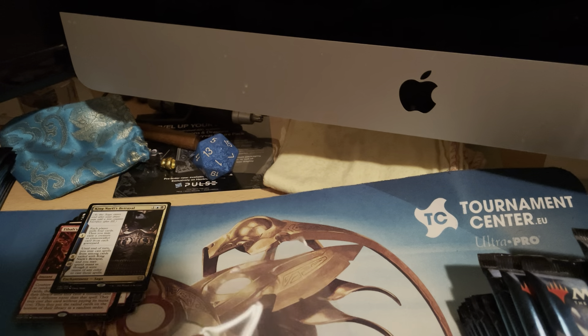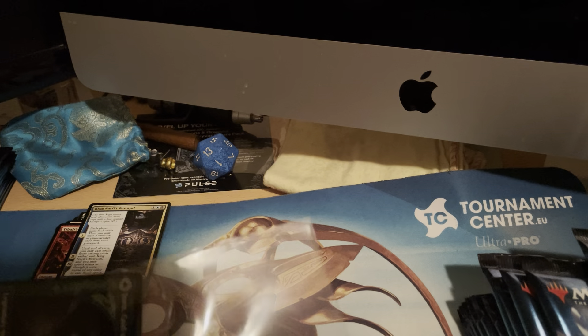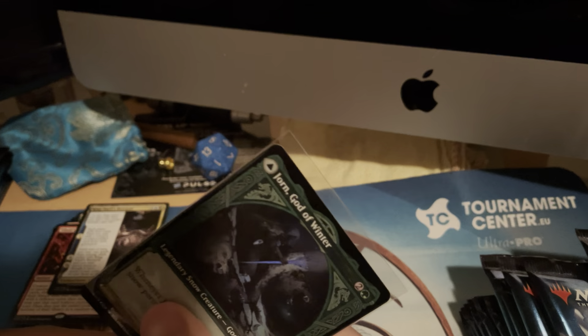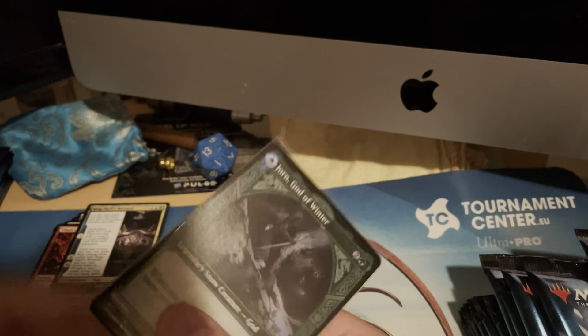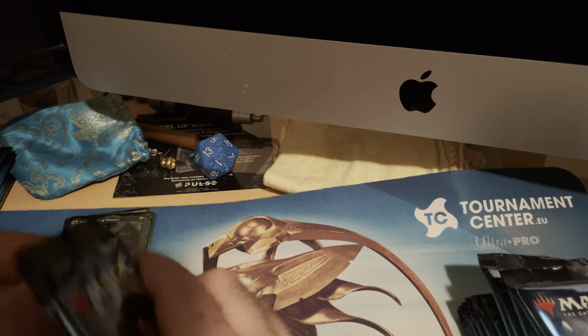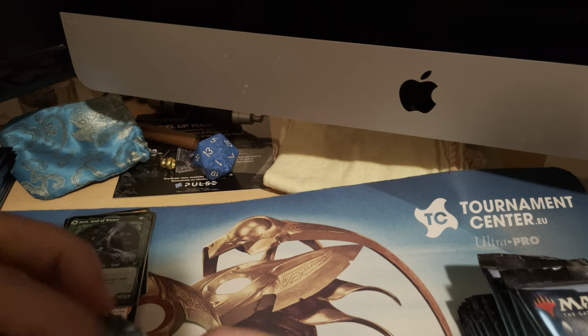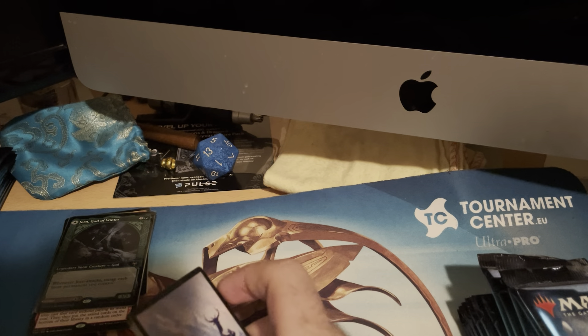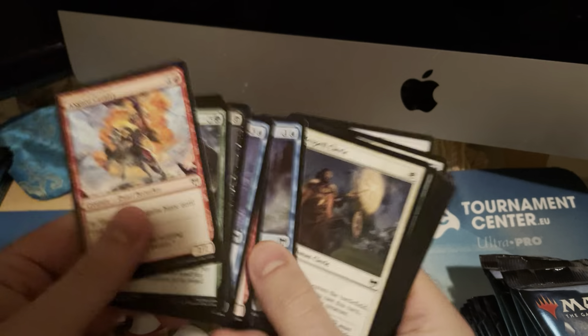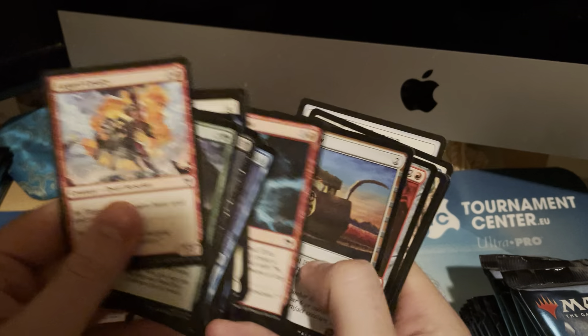Look at this — it's black and blue on one side, and green on the other, so you can use it in very different styles, also as a commander. I'm going to sleeve that of course. Nice, nice, nice. We're getting gods — I'm still thinking about the World Tree deck with a god package. I only need one copy of each since they're legendary.